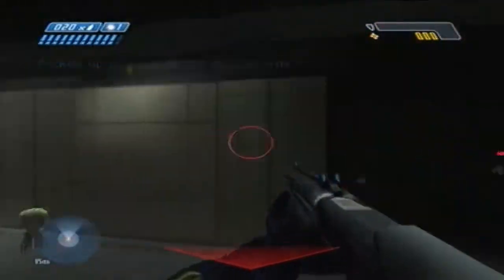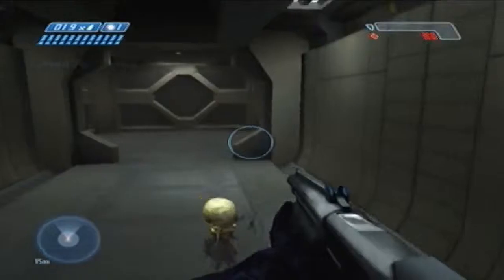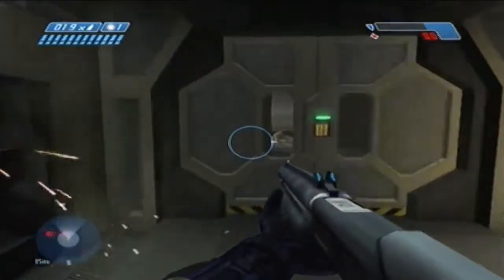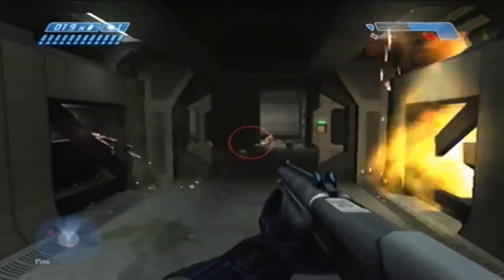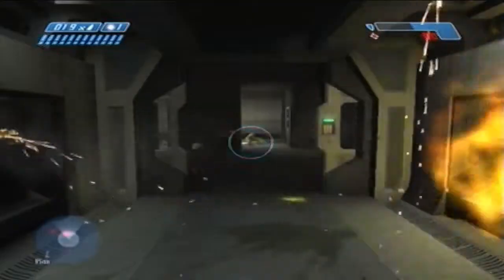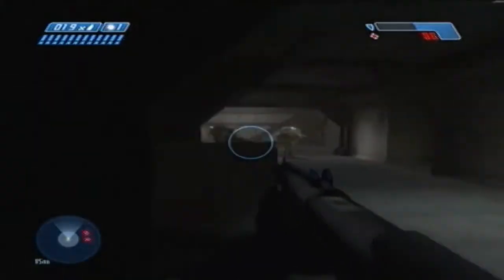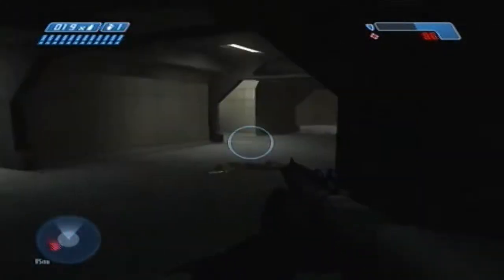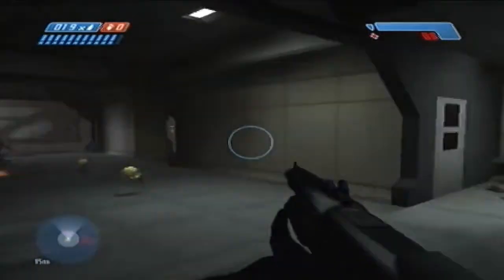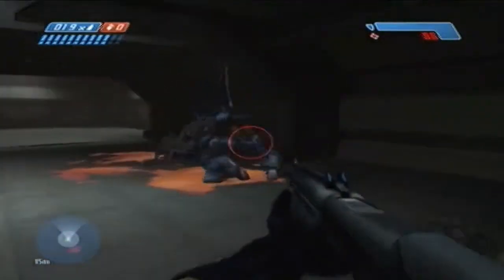Holy crap, that kind of hurt. This is the Pillar of Autumn — this is the Maw, the final level. The horse that we rode in on. And this level probably has the most Easter eggs of all the levels in this game. Bungie likes to put a lot of Easter eggs here and there in their Halo series. And holy crap — Hunter!